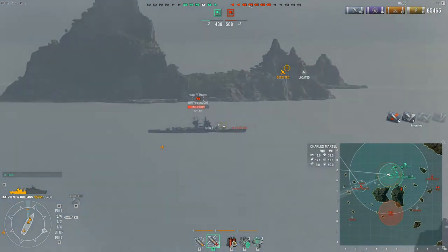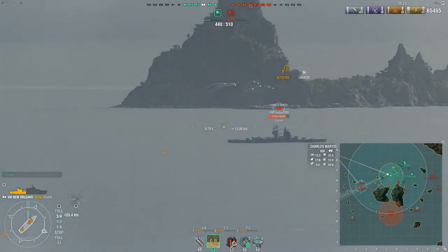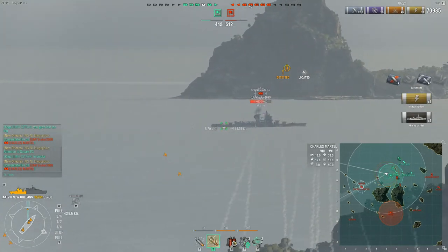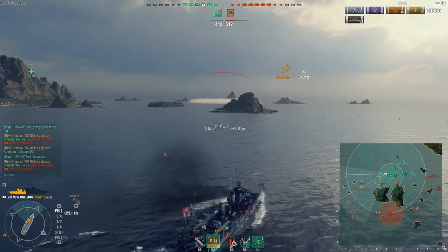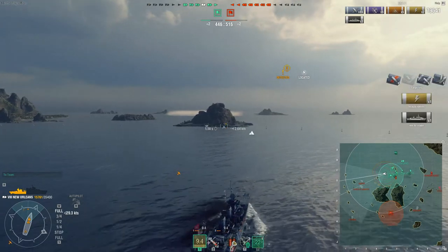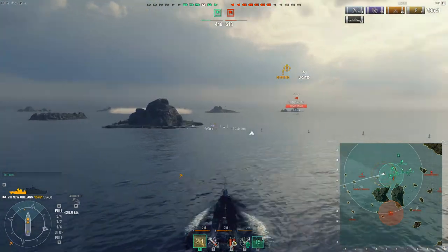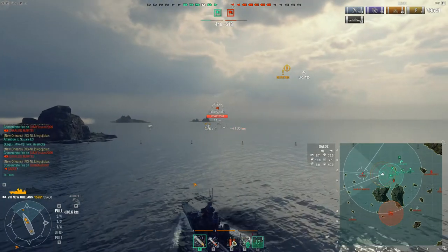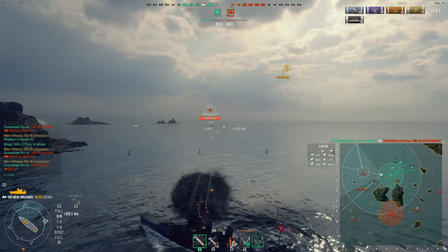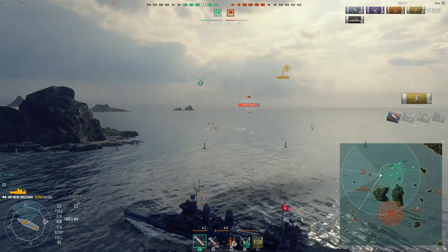I asked the CV if he can spot. He does have a fighter over here. I don't know why the Charles Martel came to stop and is backing up — I think he's being spotted by the carrier since he's behind the smokescreen. I pop my radar because I'm curious where that destroyer has gone, if he's setting up for a torpedo run. I take out his rudder on that Charles Martel and incapacitate something else — most likely his engine. My radar does spot the destroyer at the end of the cycle, so I don't get to do much damage. I fire a blind salvo over there and the radar runs out but he's still spotted.